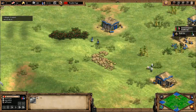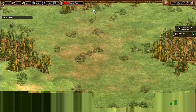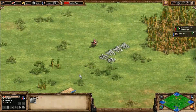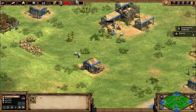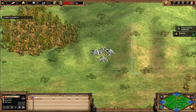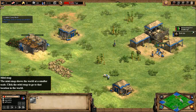It doesn't look like either side is bothering walling their base. Overall, I would say that blue's resources are better positioned - easier to defend. Yes, these are a bit further away, but these two you could definitely wall in.